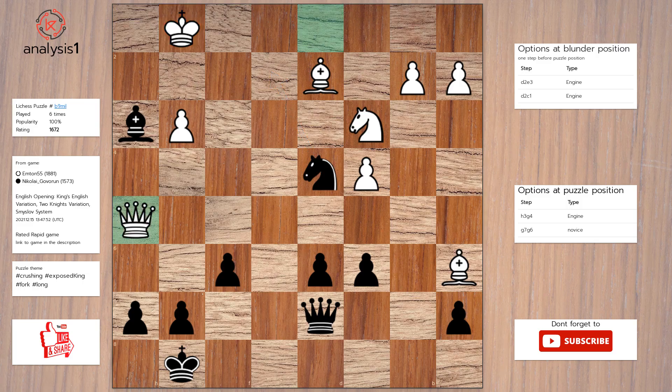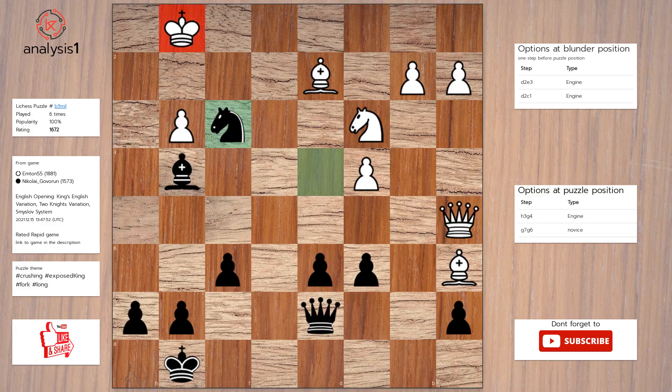Solution to the puzzle is: bishop to g4, queen to a5, knight to f3 check, king to f2, knight takes bishop.